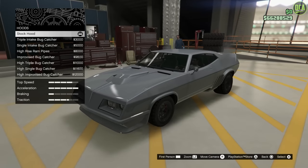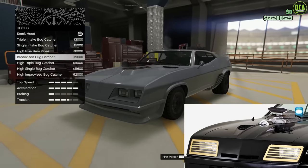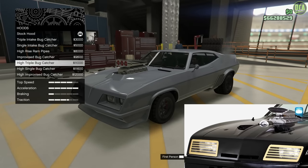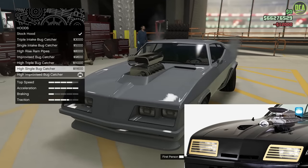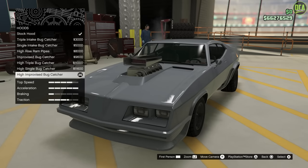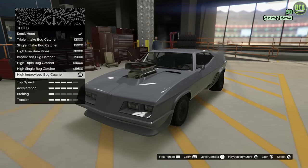For the hood, we have different options. The improvised bug catcher sits a bit too low. The real car's hood sits a lot higher, which matches the high improvised bug catcher option. Those other scoops are just too big. So to me, the closest option is the high improvised bug catcher.